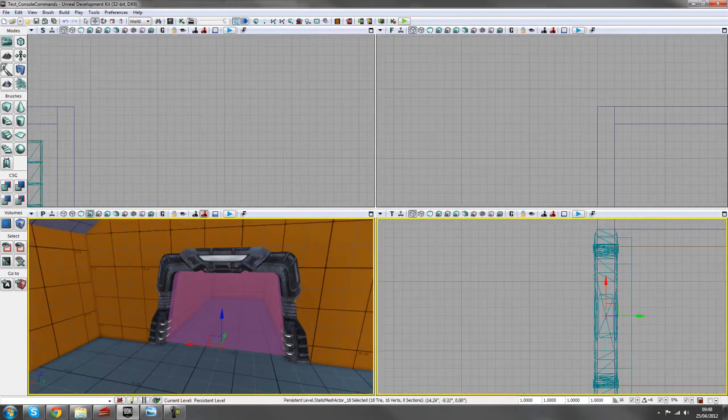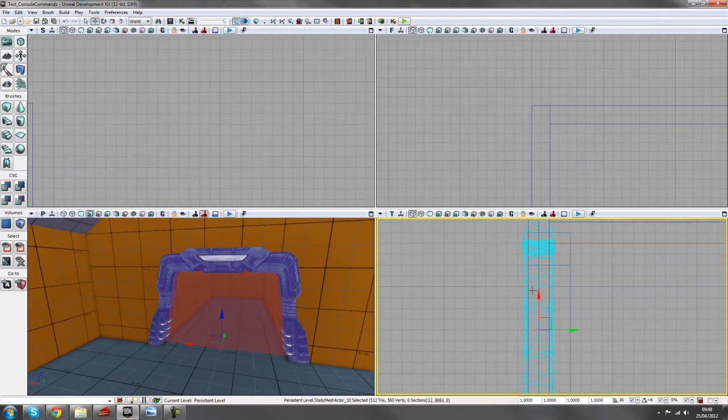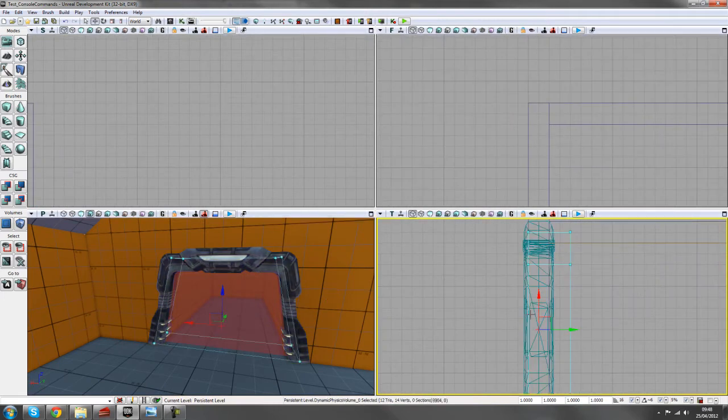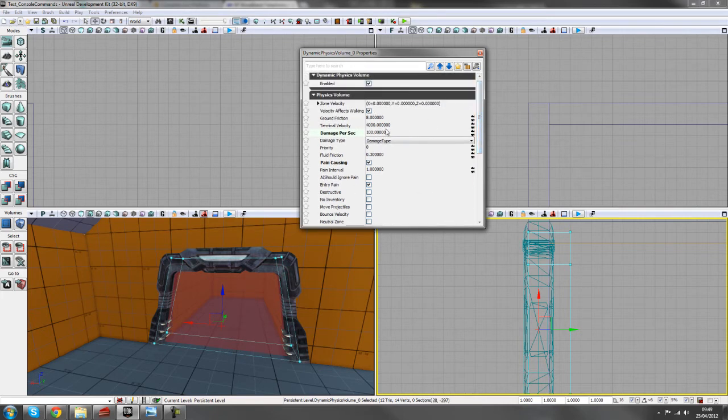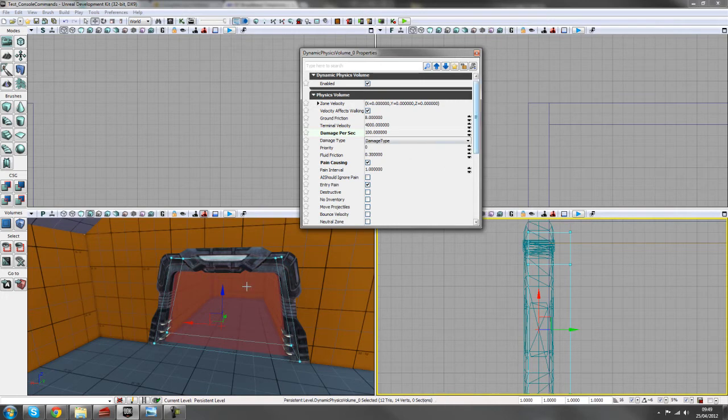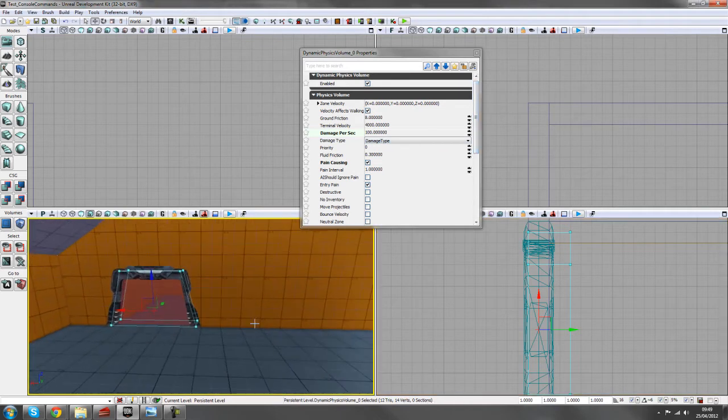Around the doorway I've also got a dynamic physics volume, which we can turn on and off so the player can pass through when it's off. I've checked 'pain causing' and set damage per second to 100. If you didn't want it so punishing, you could set it to 40 or 50 — that's up to how you balance your game.